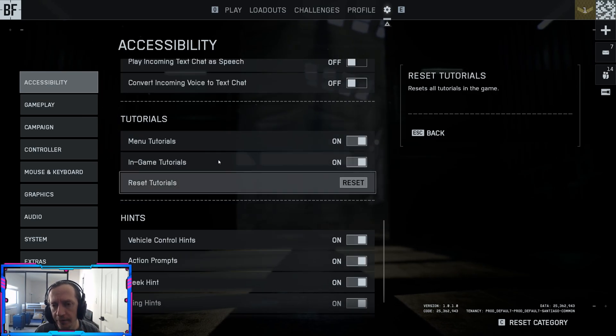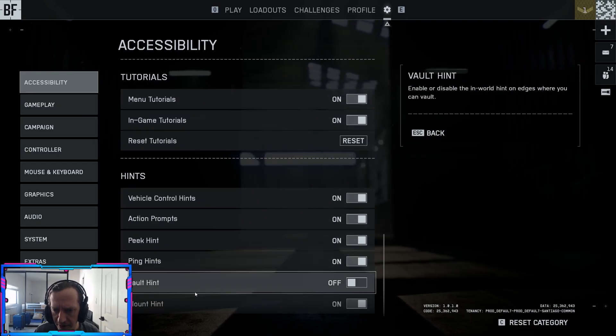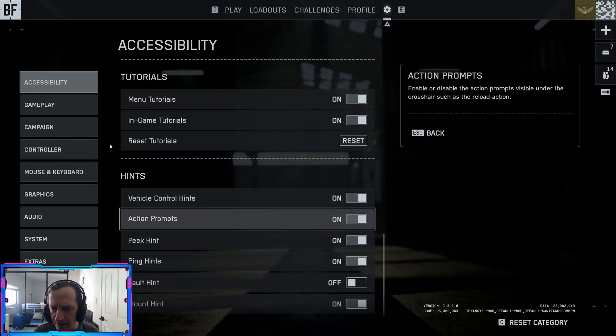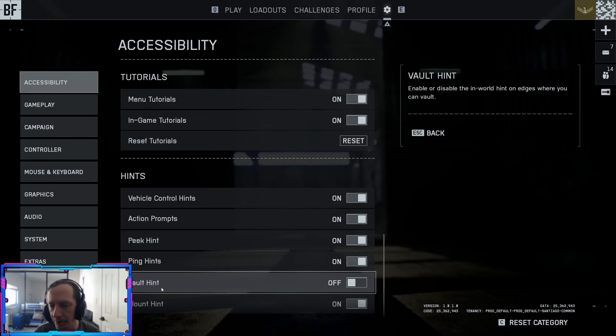Tutorials: you can leave these on if you want to see them, or toggle them off if you're a veteran FPS player. Maybe have some hints on for now just to see what things do. The vault hint is off by default, but if you've played any game before where you vault over objects, you probably don't need that.